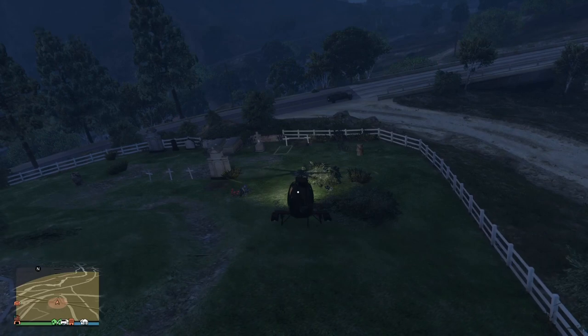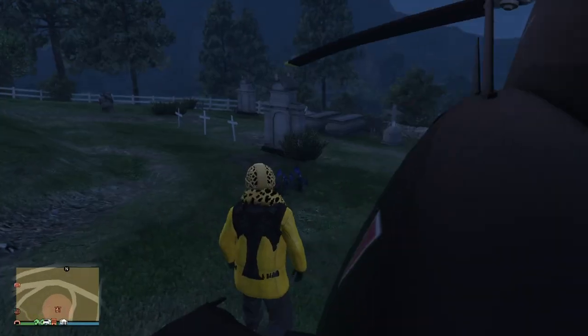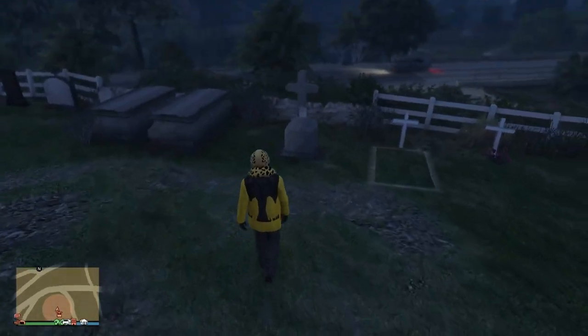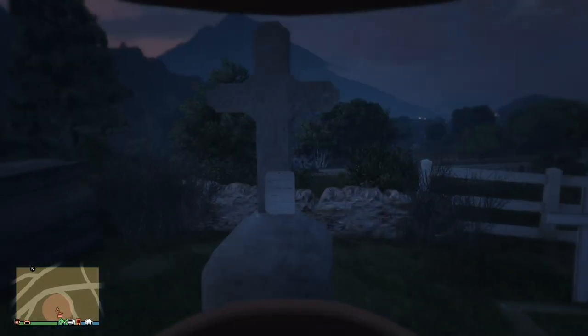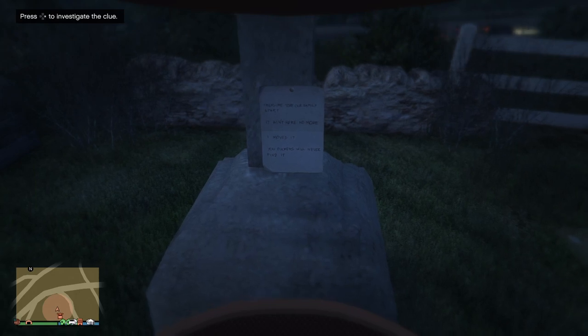If you want to check out Foxy Snaps, I also retweeted his tweet — he has a video of all the locations so check that out. You'll see a note; the very initial clue starts out with this note over here on the cemetery. If you have this one, just go up to the actual note and it prompts you to hit the right arrow key on your d-pad, and that's going to kick it off so you can start looking at the clues.